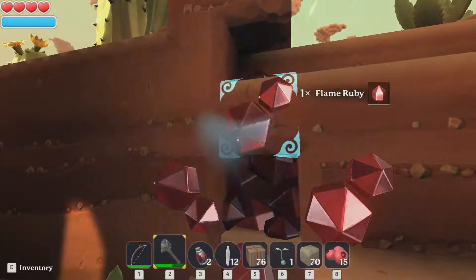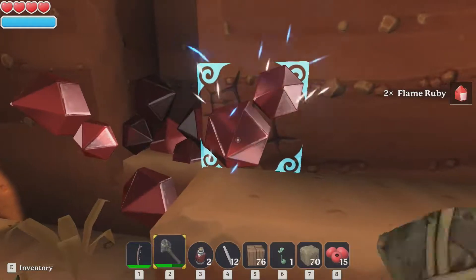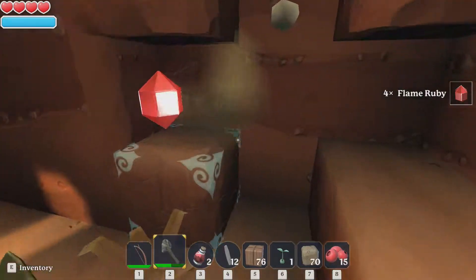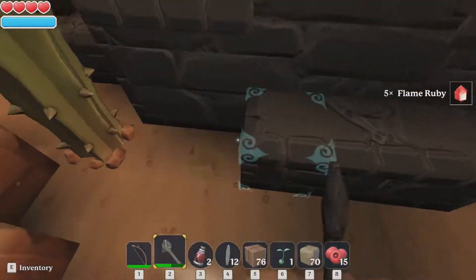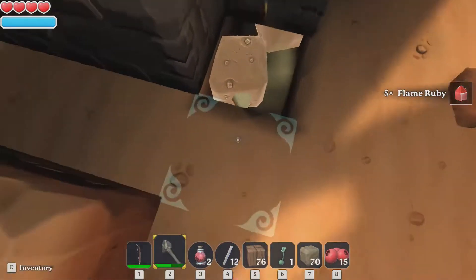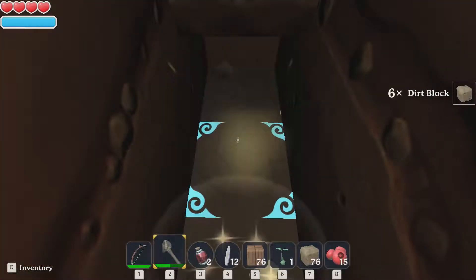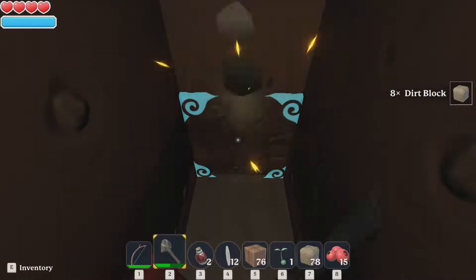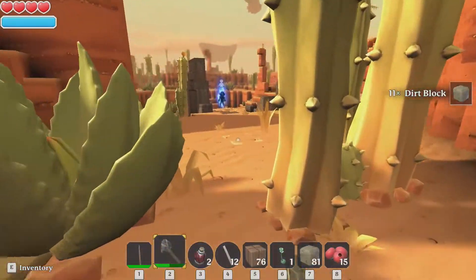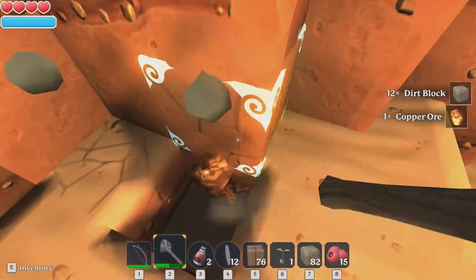I do believe there is fall damage in this game - apparently that wasn't high enough to cause fall damage. There might be something underneath it though. I don't know why I'm collecting all these flame rubies - I don't think I really need them for now. I'm kind of curious - should I try to go underneath this? There are some red flame rubies, so far not much else. But it's always good to check. Got more copper - awesome, I'll take all that.